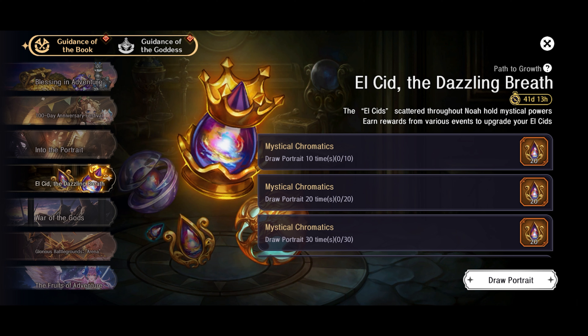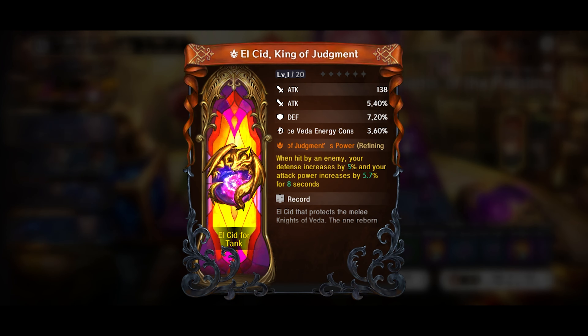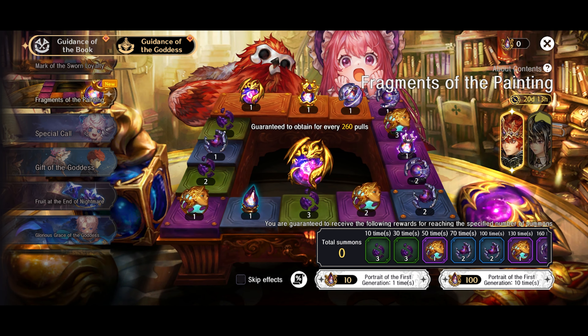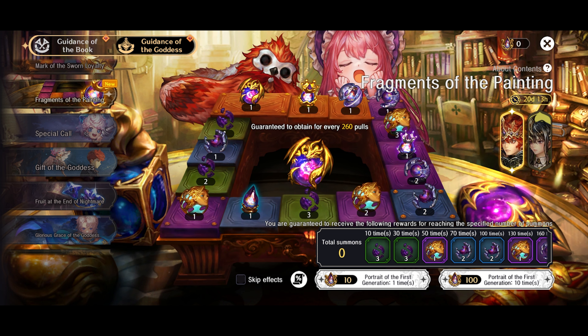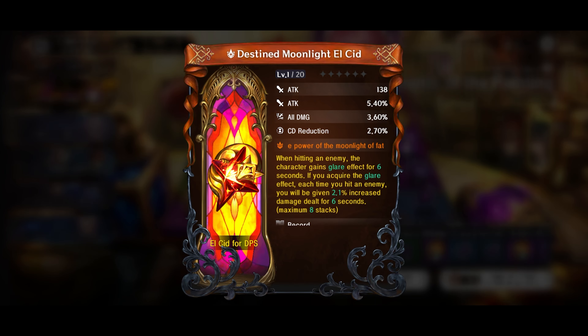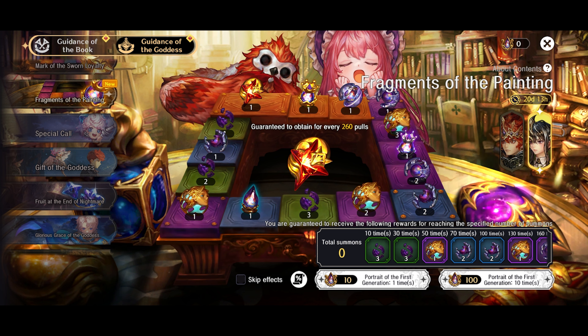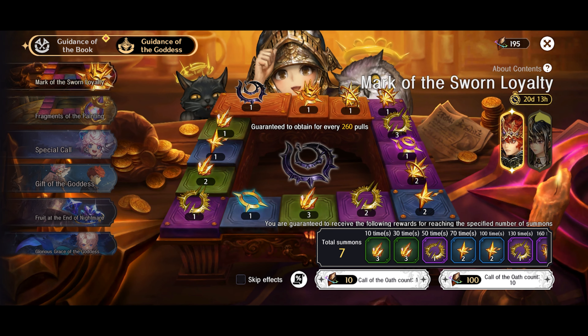You also have Portrait Drawers, which you have to do the new event to access. Then you have the Guidance which gets you the new items called LCD, allowing you to get extra scaling for tank. I definitely want to put LCD on Death Crown, although I don't really know what he scales off of — his kit doesn't say anything about defense scaling, but the dev note said he's a tank.